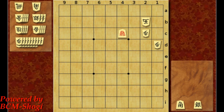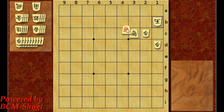So here we have to drop a bishop — bishop drop to 3c, pawn drop, and you can promote it. So again you make this sacrifice, and then checkmate.